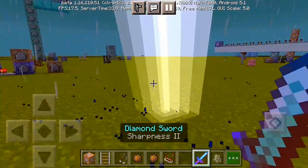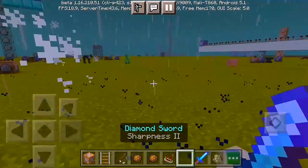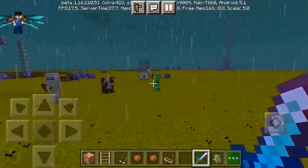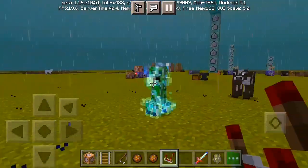Here we go — hit it, hold it, main hand, main hand again, and here we go. We're gonna switch to hand, switch to sword, switch to hand, switch to sword. That's actually how you do it in Minecraft Bedrock Edition to get storm power — and boom, we have a charged creeper in Minecraft Bedrock.